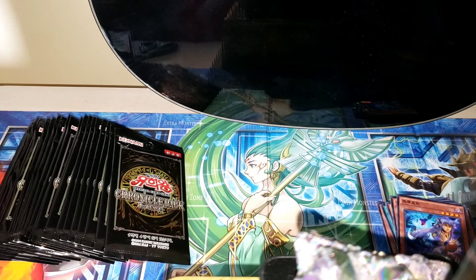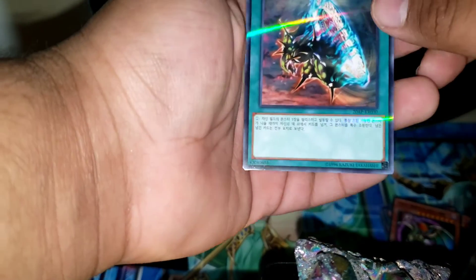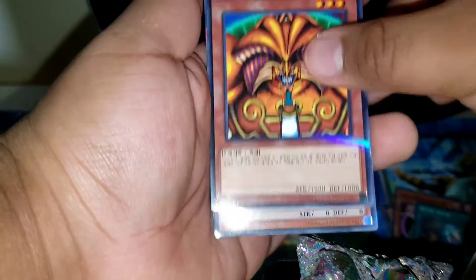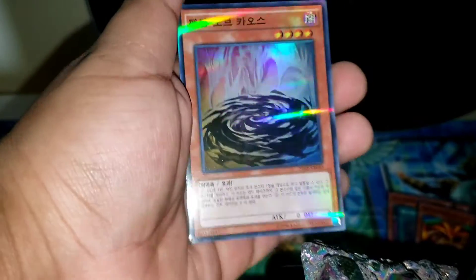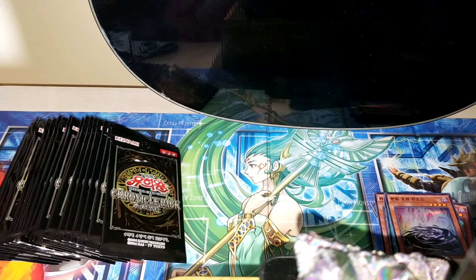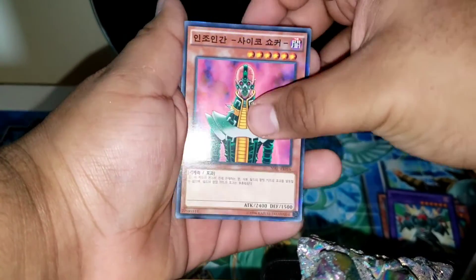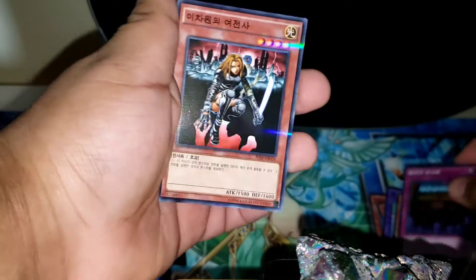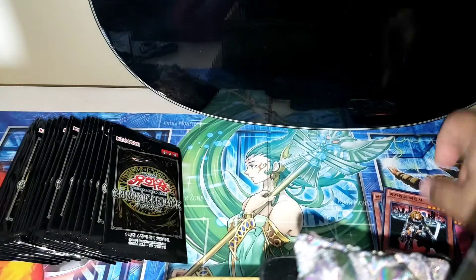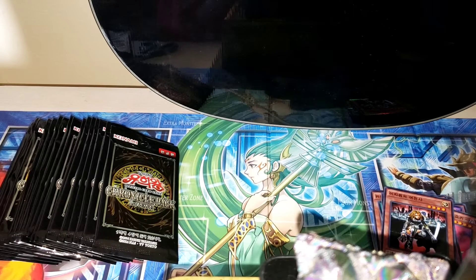I'm gonna want to open Wave Two of this set after this. I almost skipped a card — another Exodia piece. Like I said, we have Ghost Rares in this set, so let's hope we can at least pull one. Jinzo! And this is pack number six if I'm not mistaken.